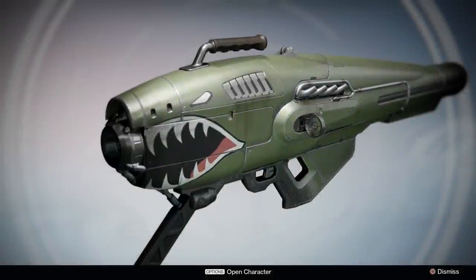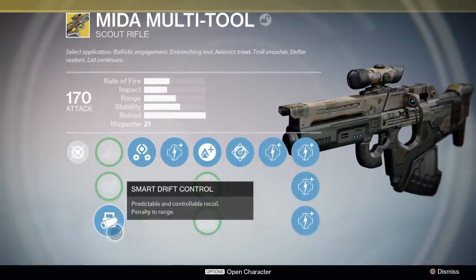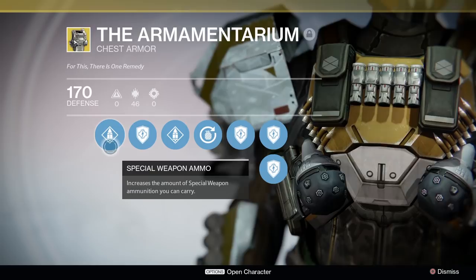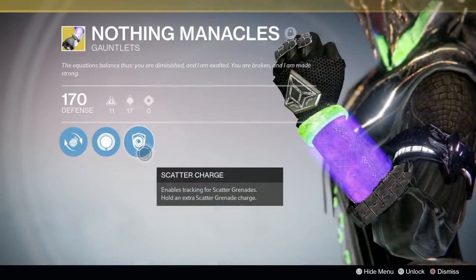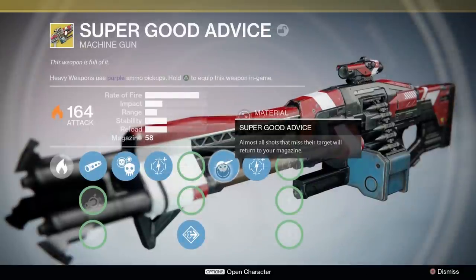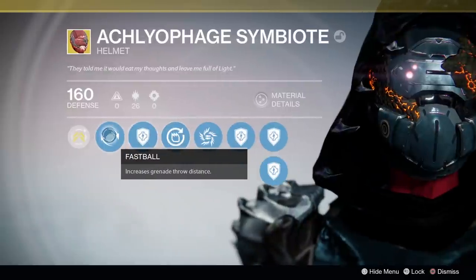Hey guys! So on Friday on Instagram, Bungie announced many new exotics coming in the December patch. Most of these exotics are simply year 1 exotics being brought up to year 2, with a couple of new ones thrown in there. Some of them have gotten adjustments, some of them are the same, and I'll try to point out everything that we know.